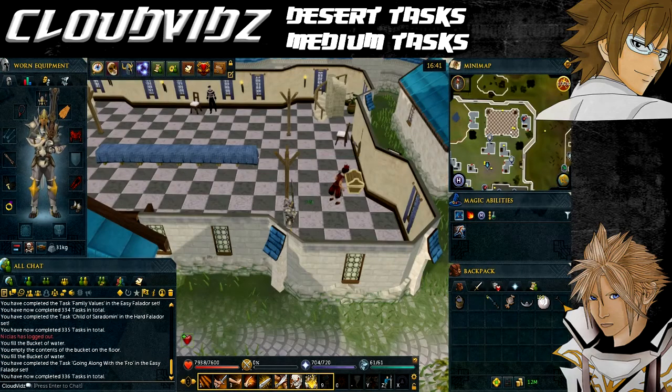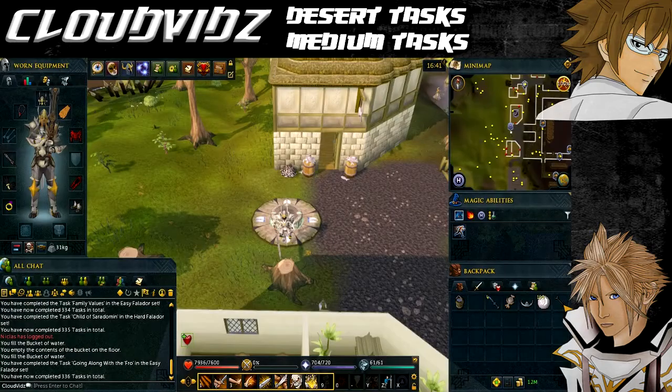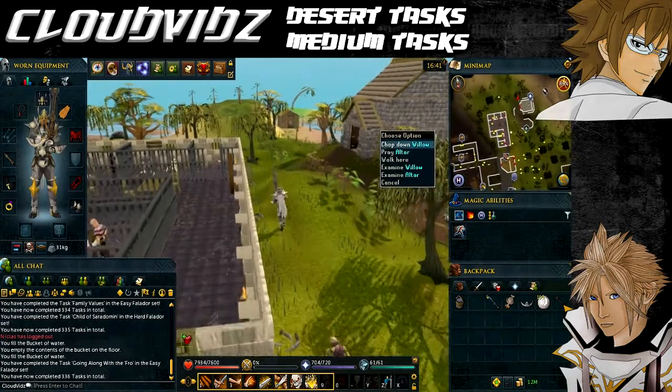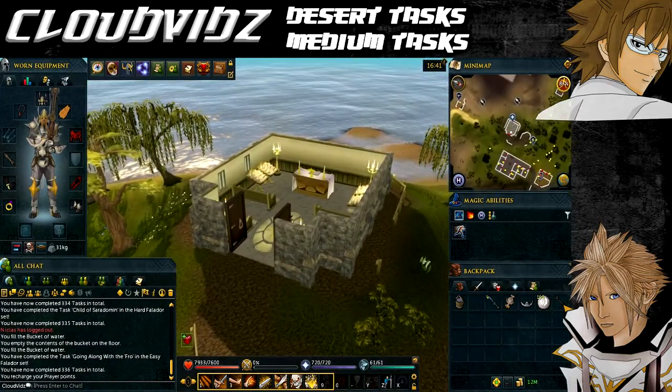The next task is called Mud Skip the Light Fantastic, and that's to recharge your prayer points at the altar southwest of Port Sarim, which is near Mudskipper's point. The quickest way is to teleport to the Port Sarim lodestone via the lodestone network. Once you arrive, keep heading south until you see the altar, then go inside and click to recharge your prayer points. It doesn't matter if they're full as long as you attempt to do so, and once you've done that the task will be complete.